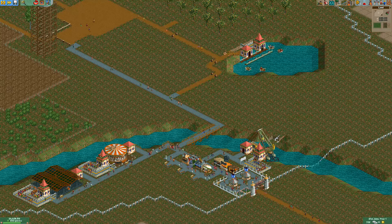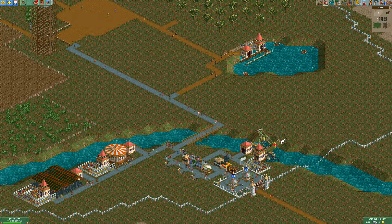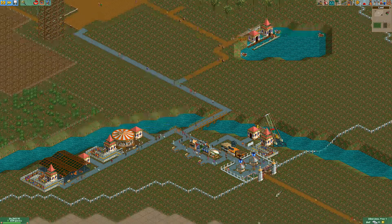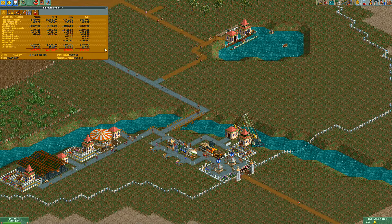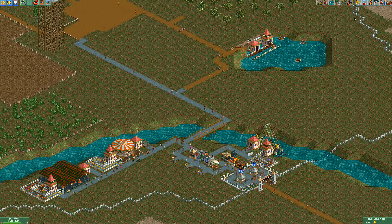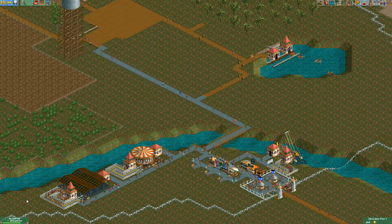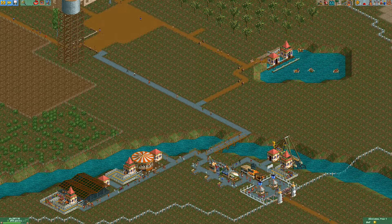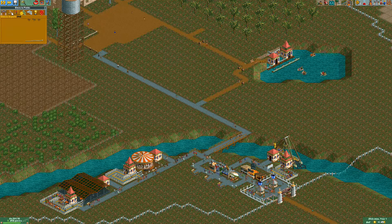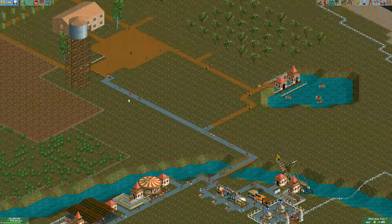Things are looking pretty good. Let's fix up this area since it looks a bit weird. We have 241 guests and we're definitely going to reach our goal very easily. It's already June of year one and we have almost half of what we need. Our park rating is at 797 against a requirement of 600, and it's only going up, so we're going to be perfectly fine.